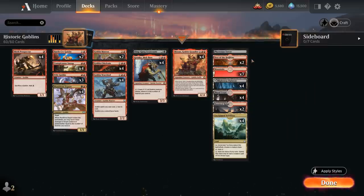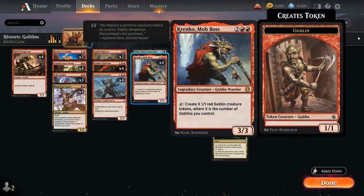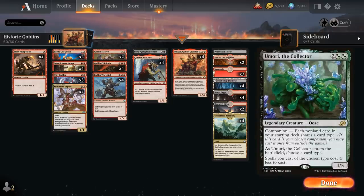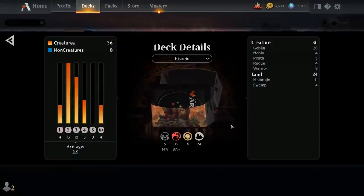In all honesty Den of the Bugbear coming in tapped has only cost me once — when it prevented me from playing Krenko on curve. We could also play Umori the Collector as a companion, but double black is rough since you typically want as much red mana as possible, and it reveals to the opponent that you only have creatures. So that's the deck — let's jump into some games.